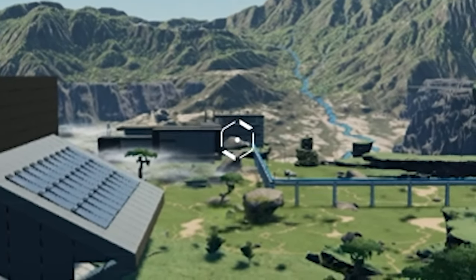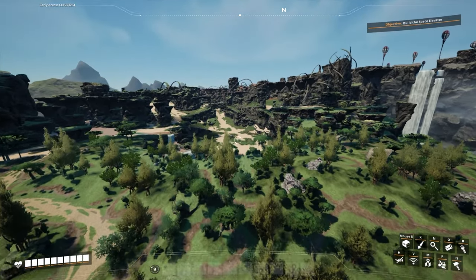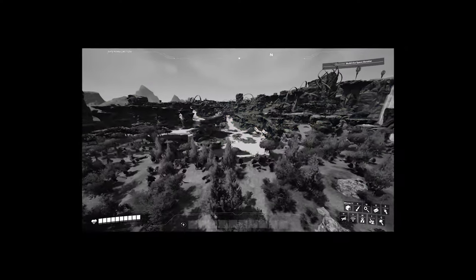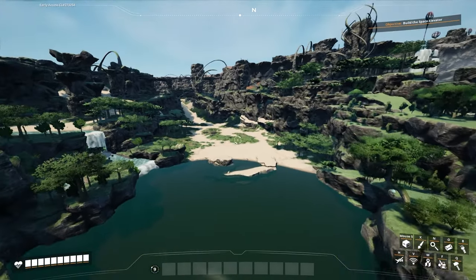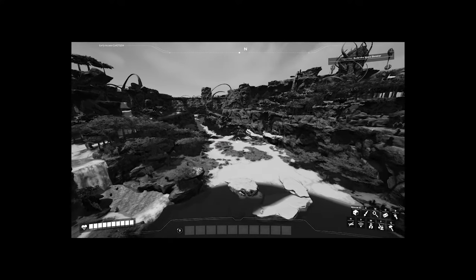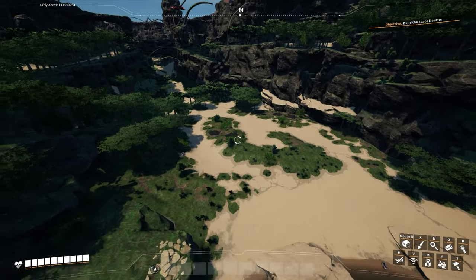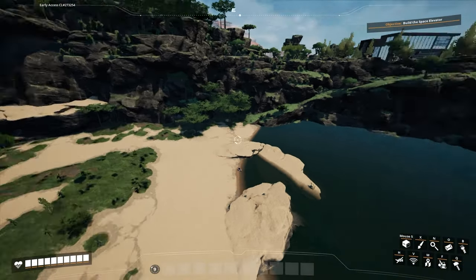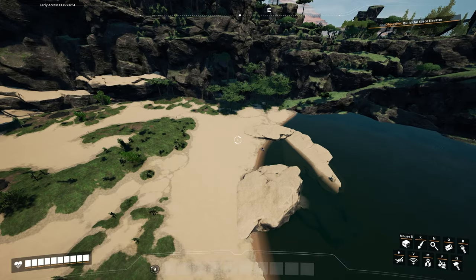We're currently producing 450 megawatts in that little corner box off to the side of the factory. So what we're going to do today is build a bigger one. We're going to build a beautiful building with a bunch of coal power plants in it, because there are four normal coal nodes over here that we're going to fully overclock the miners on, and it's got the water we need — perfect spot for a power plant.